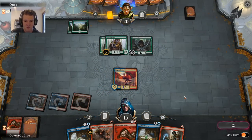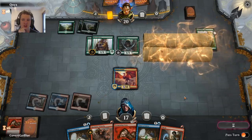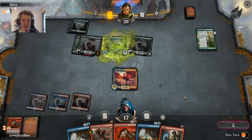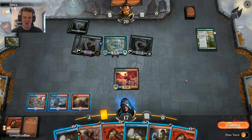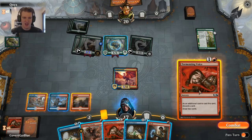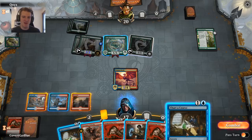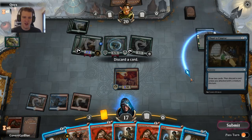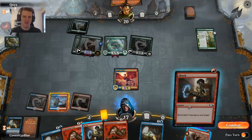If we untap with the Drake next turn and find one more land, we can also get back a Phoenix and start bashing in. Shocking the Elf — I think we want to race. I might be crazy but I think I want to race, and right now a Kraul Harpooner can't kill it. What does our opponent have — a Nullhide Ferox and a Song of Freyalise? Okay, that's interesting. And a Nullhide — oh god. I said I wanted to race, now I have to prove it. I need to hit a land off of this Tormenting Voice or Chart a Course — not a land. That is absolutely brutal.